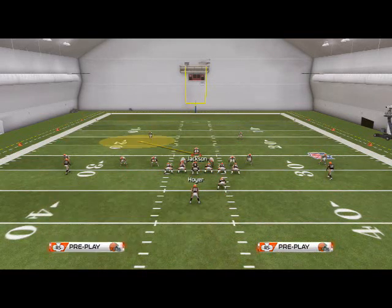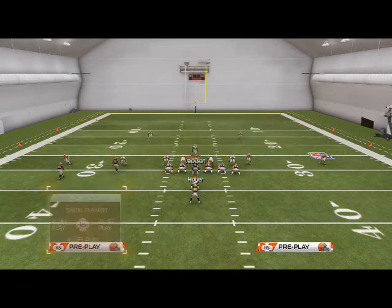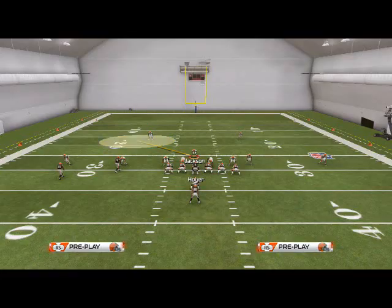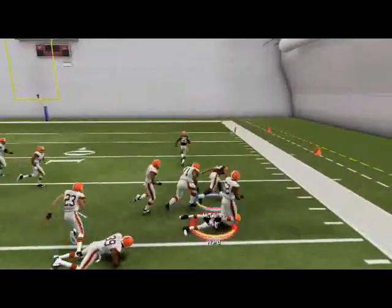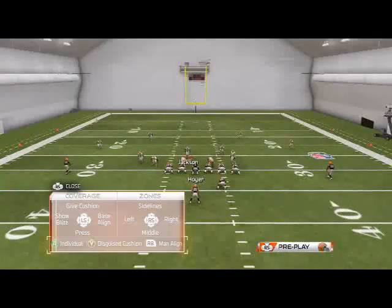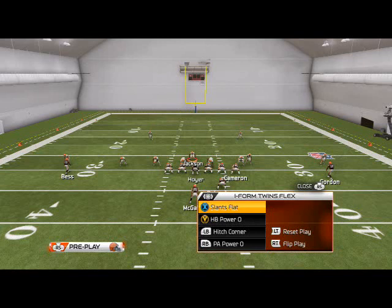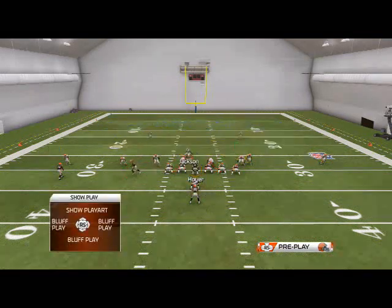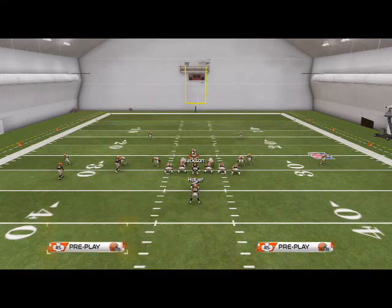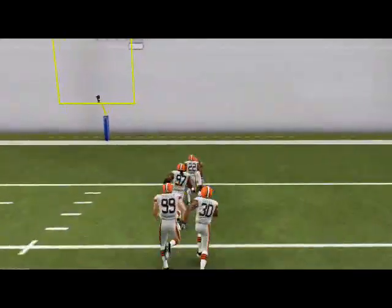My linebackers are messed up — there we go. If we really wanted to just shoot the A gap, we could literally come through the A gap every time on every running play and just say gap integrity, show up for me safeties, make a play. Just shoot the A gap, lock up that Power O guard. The only problem with that is if that backer on the right doesn't make a play, you can be in trouble because your corners can't tackle in this year's game.